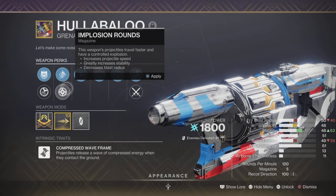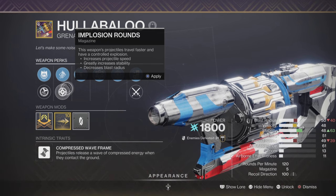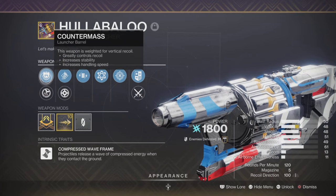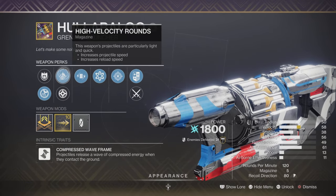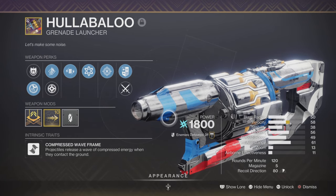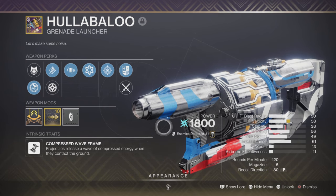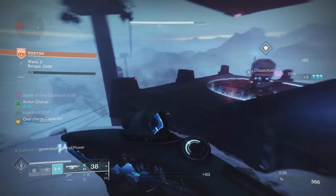With this build you're laying out a hell of a lot of firepower using the Centrifuge — a 450 RPM exotic auto rifle. Sprinting and sliding while firing builds an electro charge, increasing range and reload speed. Final blows at high charge cause explosions, and maximum charge explosions blind targets. We've got that set up with our fragments too. I'm also getting the Hullabaloo involved — a compressed wave frame grenade launcher that's absolutely nasty. It's all about arc subclass, grouping adds, generating arc traces, building and building.